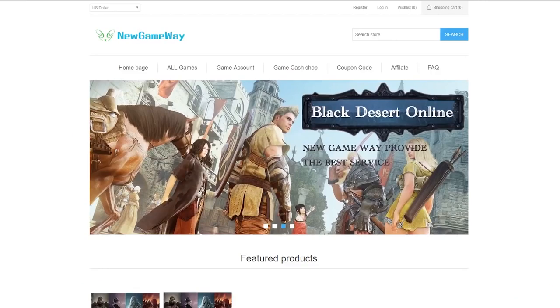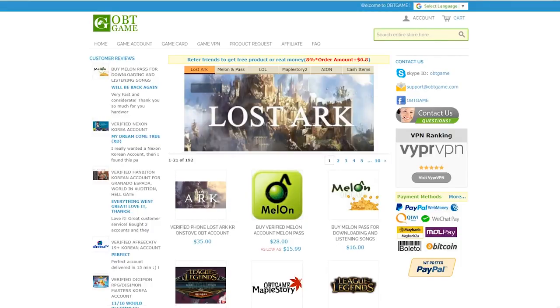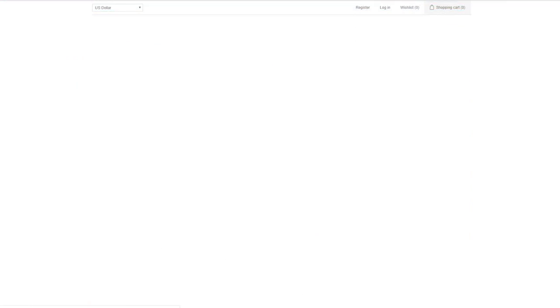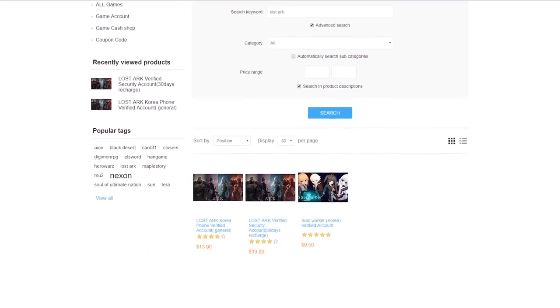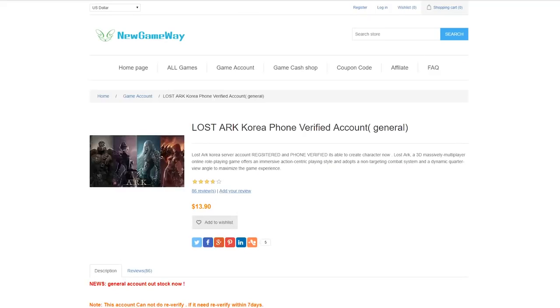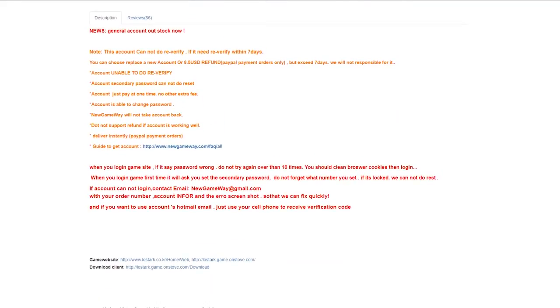The two big ones are New Game Way or OBT. These are commonly used to buy access to eastern region-locked games, and while they look dodgy, they are generally safe to use. A Lost Ark account will run about $10-20, however most will state that they will not re-verify the account if it comes to that, which could cause issues down the line and may end up locking you out of your account — if you enter the wrong password too many times, don't log in for a long time, have suspicious login patterns, or if Smilegate just decides to request a re-verification to cull bot accounts. If that happens, you're locked out with no recourse.